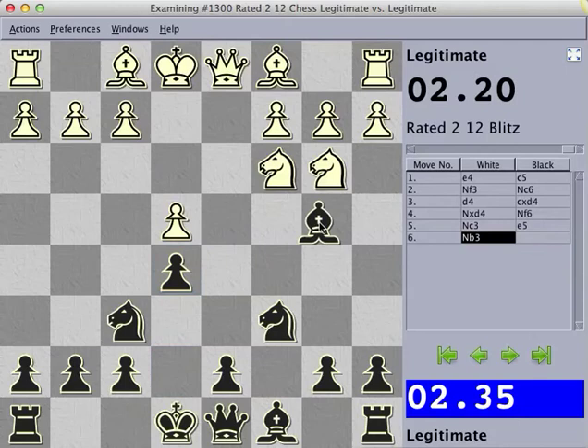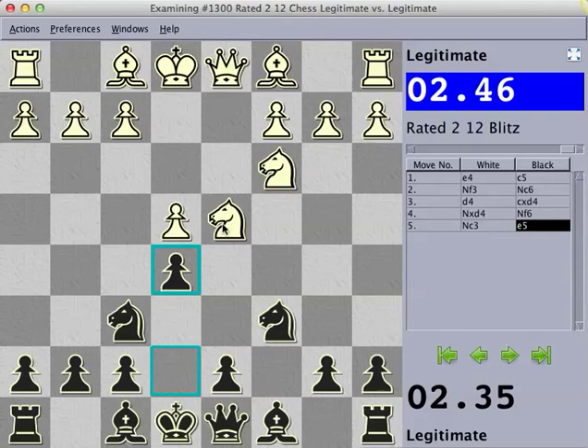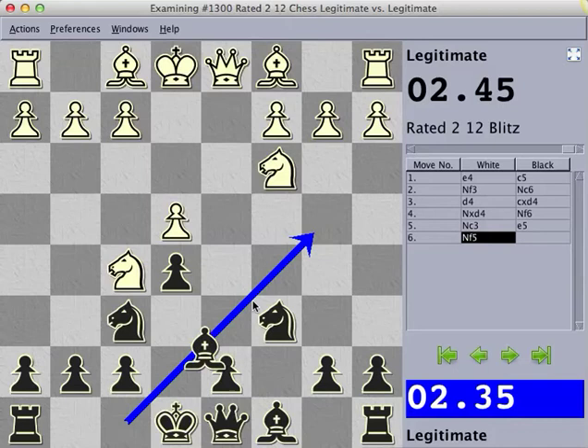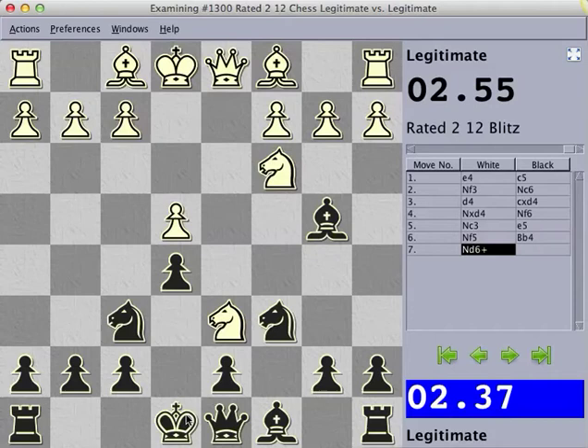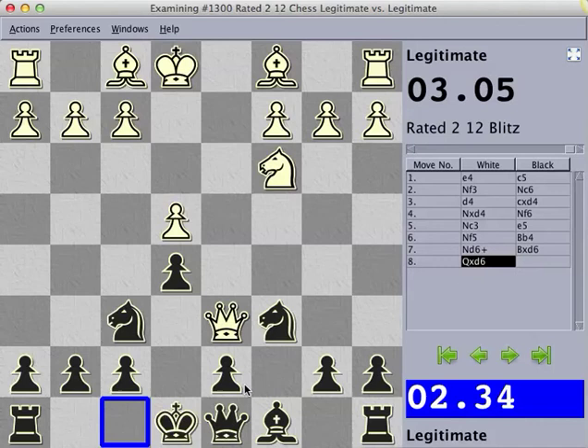As you'll notice, Nb3 runs into the same problem — Bd3, Bg5 where we'll play the same moves. One of the other two options they have is Nf5. And as you'll notice, we can no longer bring our bishop out to b4 like we'd want to, because following Bb4 they can now come into d6 with check. And we don't want to misplace our king at the moment. Because following bishop here, pinning the knight to the king and check, we'll be in a very bad position. So we're forced to take, and now the queen is interfering with our castle square. This bishop really has no future, and white really has all the play in this position, which isn't what we want. So we're not going to make that mistake.